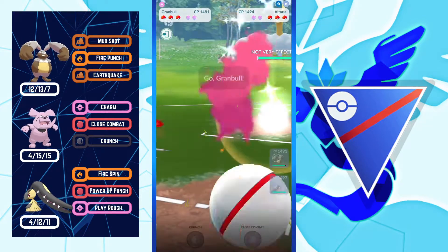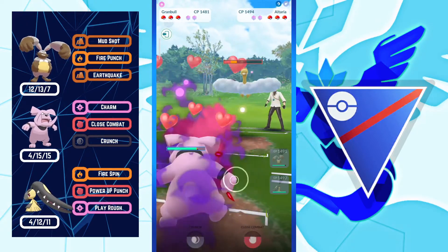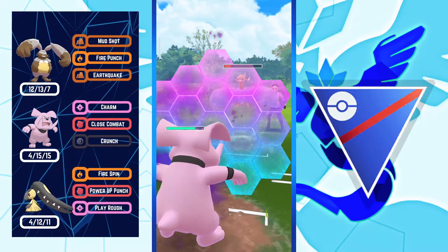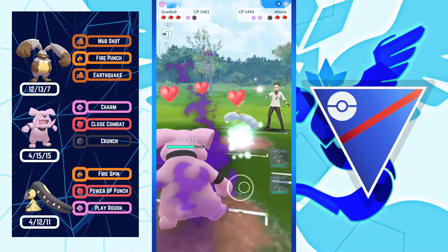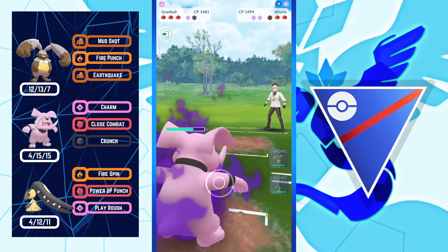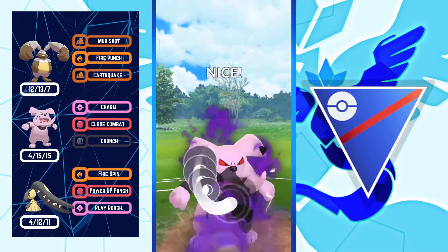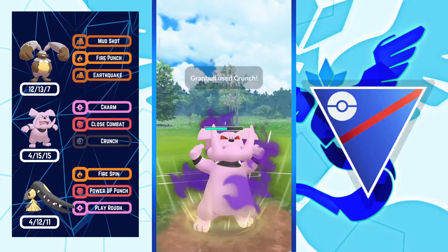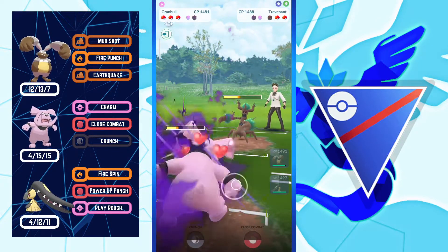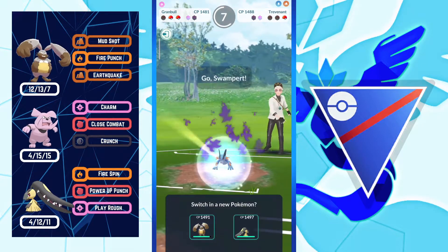Next battle: Diggersby versus Trevenant. Judging by opponent's outfit, they are a Season 7 Legend. Opponent switched into Altaria so I'm gonna come in with Granbull, use one shield, and farm down. If opponent comes in with Trevenant I can throw Crunch to get a shield back and even out. Opponent came in with Trevenant — I threw Crunch and got a shield from opponent.